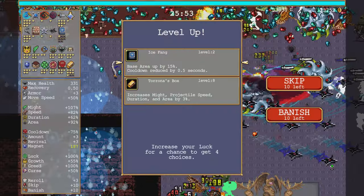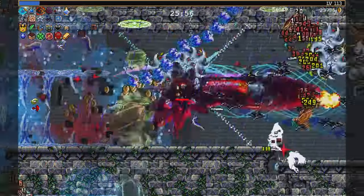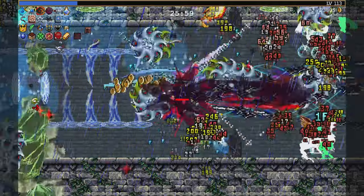Damaging ice projectiles in an area — and that gets Gemini too. I hope it's wings. Turonis Box — I want more enemies. They're not going to survive even if more of them show up.